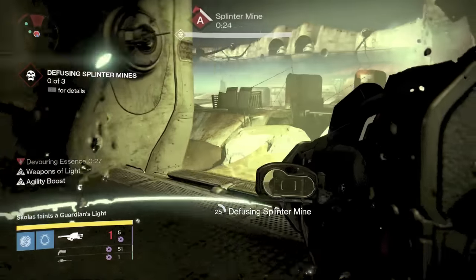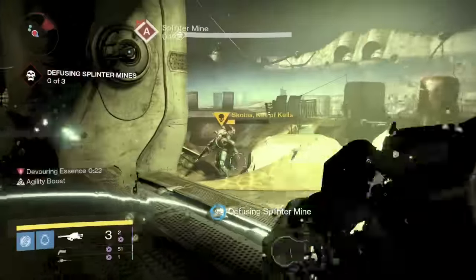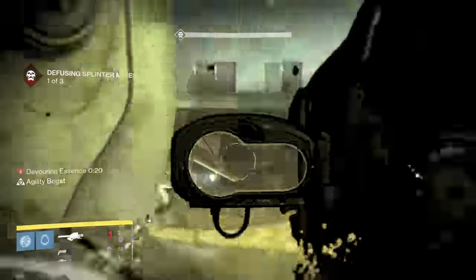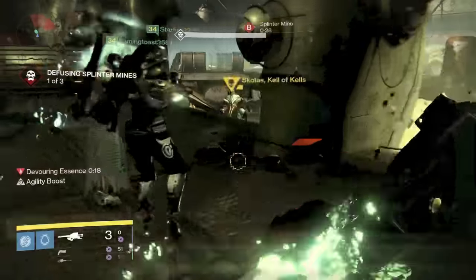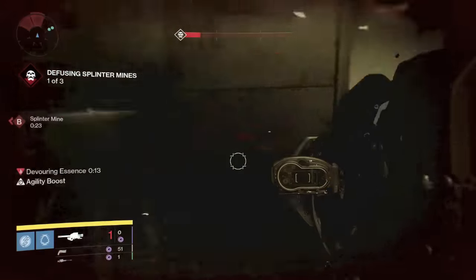Skolas is really close now, so we switch to our rocket launchers to finish him off. You see him glowing green right now — Skolas gave me super aids. That comes along with the mines as well. You get 30 seconds until it kills you, so you need to pass it along to a teammate if you can't kill Skolas in time.